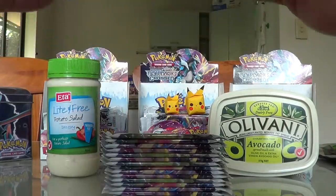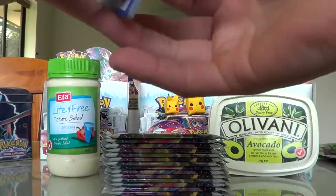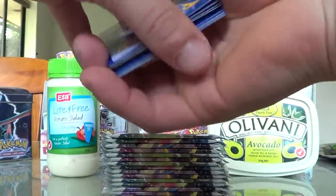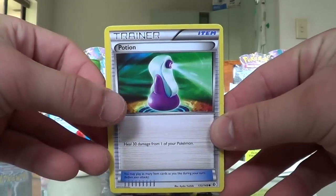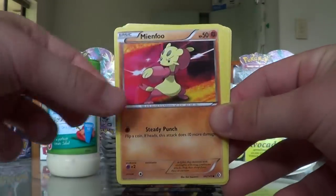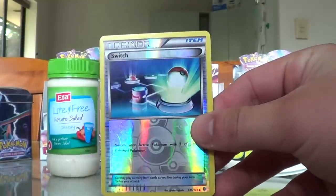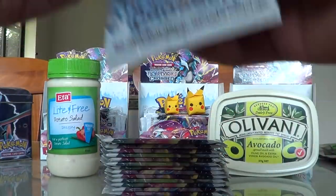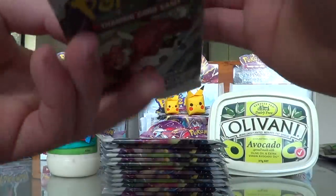So overall for the 3 booster packs so far, I pulled out 1 secret rare and of course other EXs and whatever whatnots. Potion, Voltorb, Pneumo, Meowth, Mianfu, Town Map, Herdia, Moona, Reverse Holo Switch, and the rare is a Toxicrope. Fingers crossed if anything that I can get another secret rare, because that will be so epic.